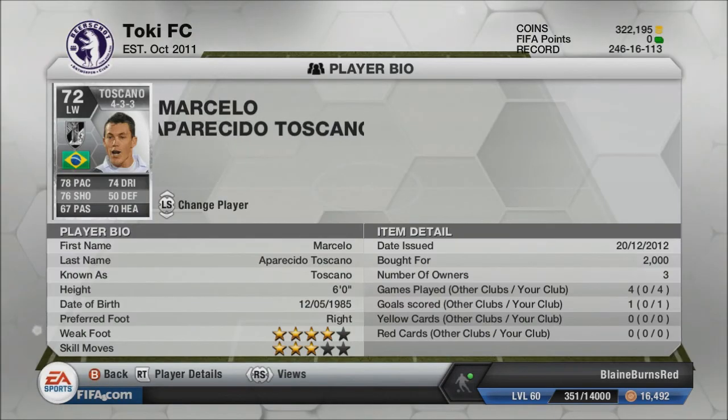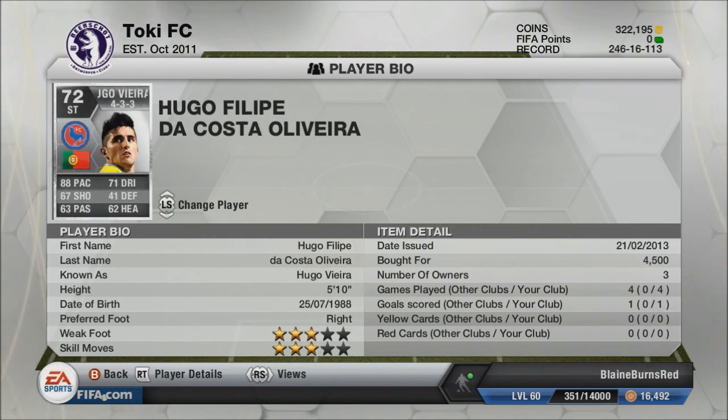Starting at left wing, we have Toscano. I pretty much bought him for his shooting, but it hasn't really worked out all that well. He only has one goal in four games for me. He's not the paciest one, but I got him for his shooting. And weak foot, four stars there.